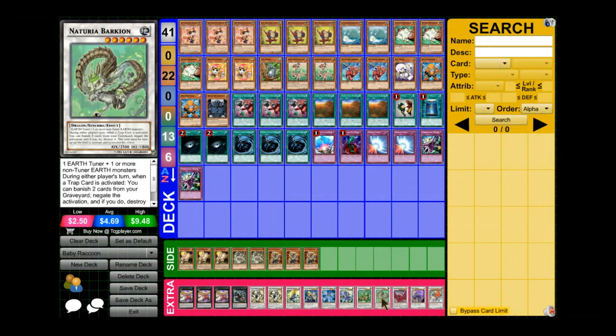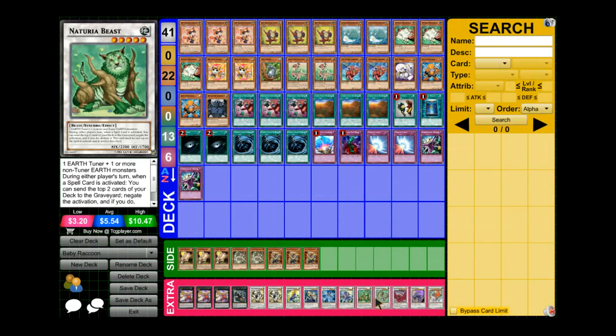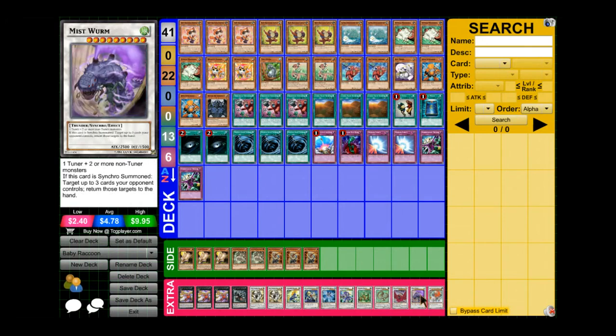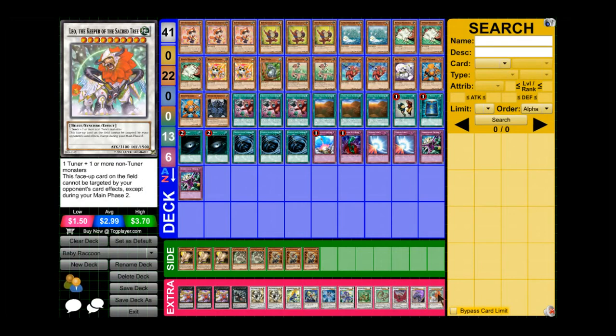Naturia Beast negates spells and Naturia Barkan negates traps — pretty standard. Black Rose Dragon just blows up the field. Mist Worm returns up to three cards your opponent controls, which helps a lot. The number one synchro monster for this deck is Leo — also a beast. It's a big synchro monster, easy to get out once you pull everything off, and just a good card overall.